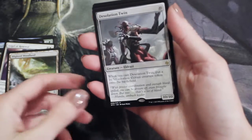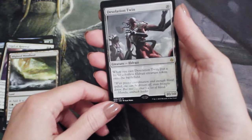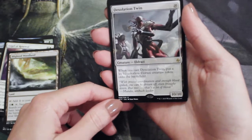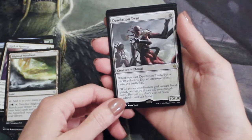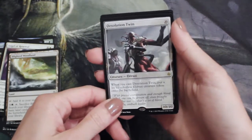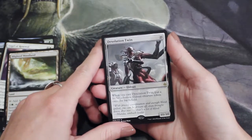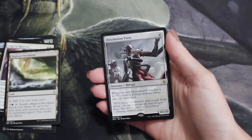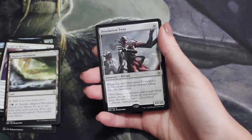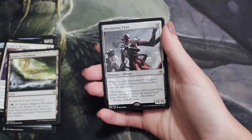Our rare is a Desolation Twin. When you cast Desolation Twin, put a 10/10 colorless Eldrazi creature token onto the battlefield. So basically for 10 mana you get two 10/10 creatures. It's a super powerful card, but unfortunately it doesn't really see any play because 10 mana is a lot. If you're going to ramp that high, there are much better targets like Emrakul, Ulamog, Kozilek, or any of the actual Eldrazi titans.